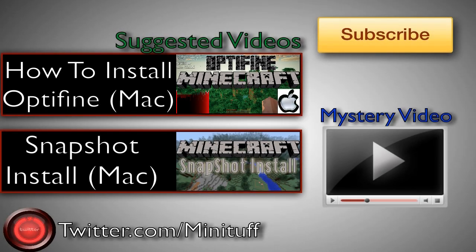Thanks for watching this two-part video — sorry I had to break it up, it was too long for one video. I have some suggested videos: on top, OptiFine install for Minecraft Mac, which shows you how to install OptiFine to increase your FPS and make Minecraft look a bit better. On the bottom, how to install this snapshot — there are currently two ways, one new and one old. Subscribe to be notified when future videos are released. See you later!